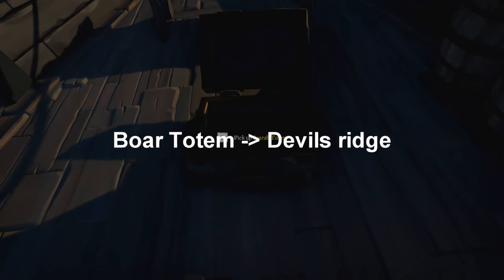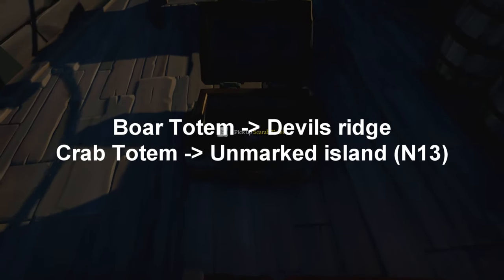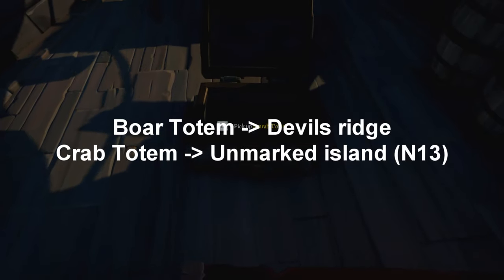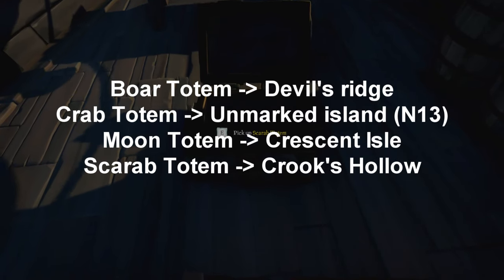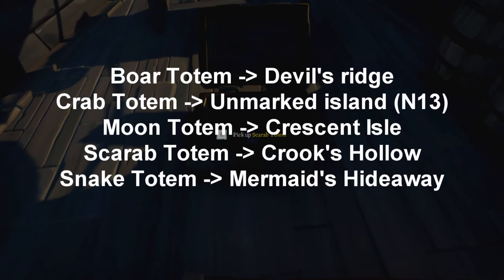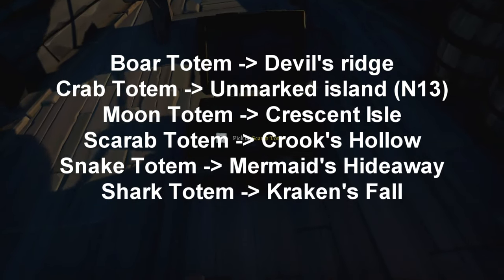Here's where you need to go for each totem: if you have the boar totem, head to Devil's Ridge. If you get the crab totem, head to the Uncharted Island at N13. If you get the moon totem, head to Crescent Isle. Scarab totem takes you to Crook's Hollow, like we have to. Snake totem takes you to Mermaid's Hideaway, and the shark totem takes you to Kraken's Fall.